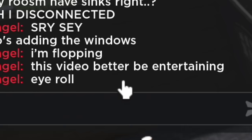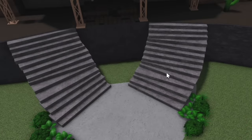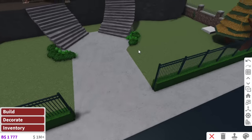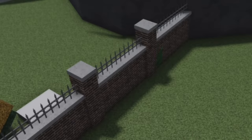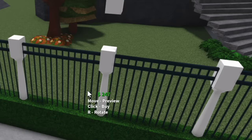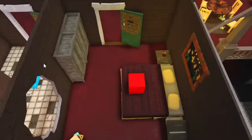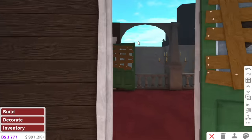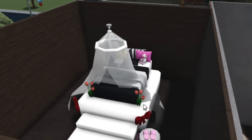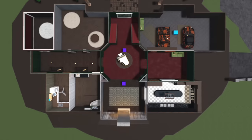Someone just said 'this video better be entertaining' — eye roll. Finally, the person working on the front yard has changed the crusty, rusty stairs. They've also updated the fence — this is definitely a more modern approach. They got rid of the fence and now they're adding rustic columns. I'm going to let them do their thing for a little bit. Over on the left wing we have abandoned old house, and then through this door we have Y2K bedroom of madness.